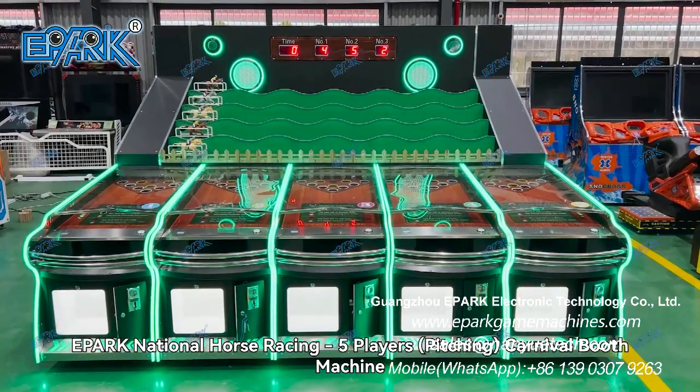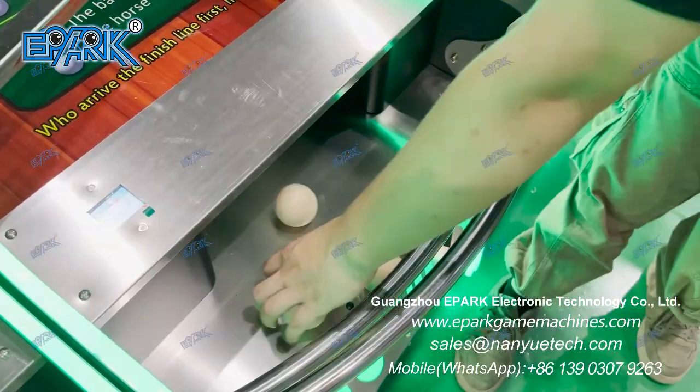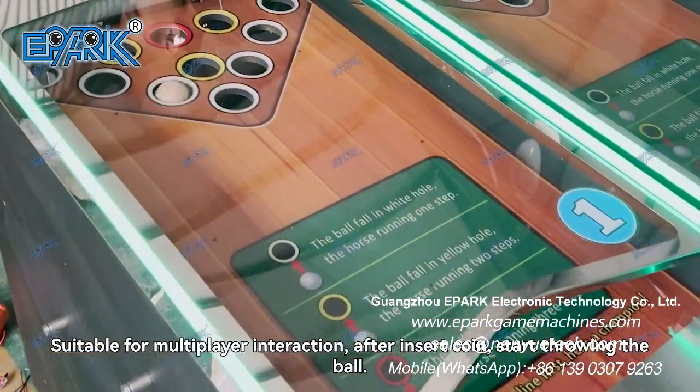E-Park National Horse Racing 5 Players Pitching Carnival Booth Machine. Suitable for multiplayer interaction. After inserting a coin, start throwing the ball.